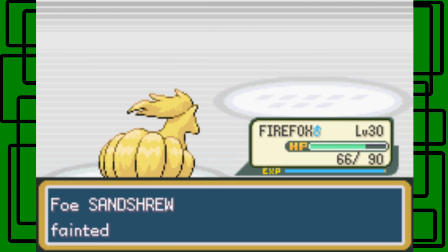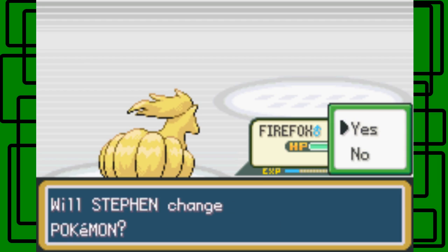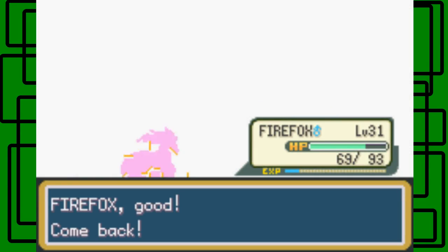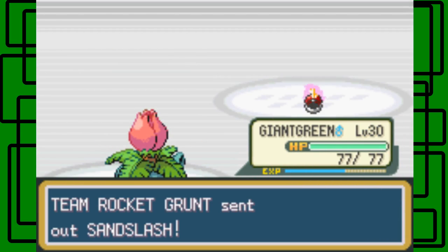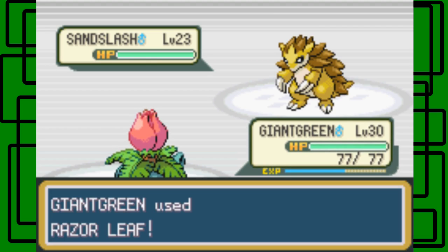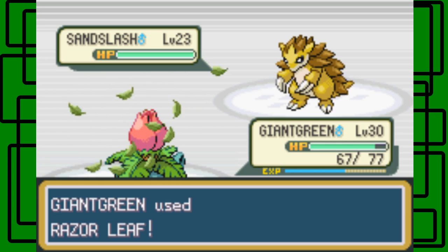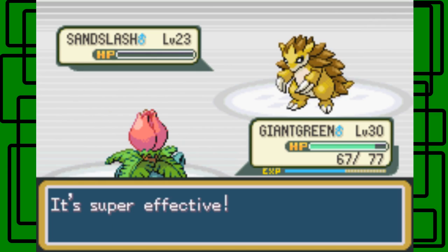There we go, one hit. Fireparks is now level 31. Team Rocket Grunt is about to use Sandslash. We'll go to Giant Green for this. Let's use Razor Leaf. Of course it missed. Razor Leaf hits this time. It used Scratch on us, which didn't do too much damage. Super effective.